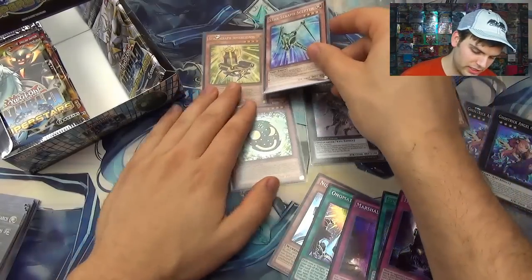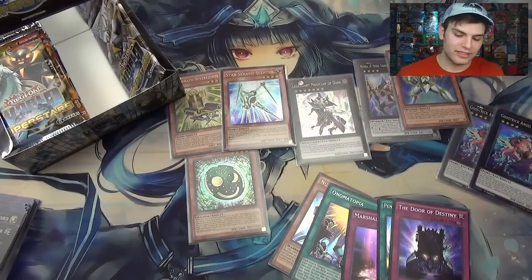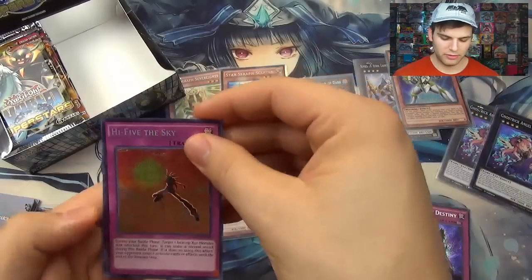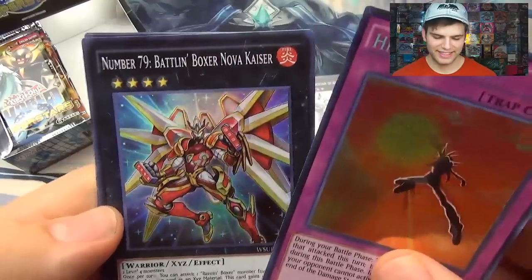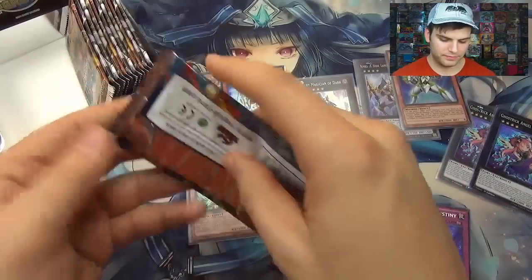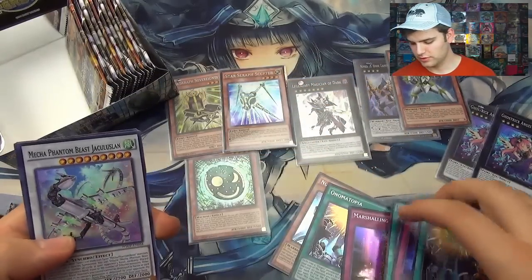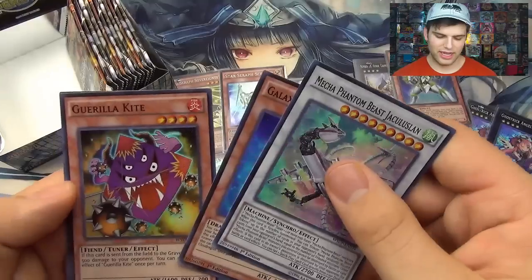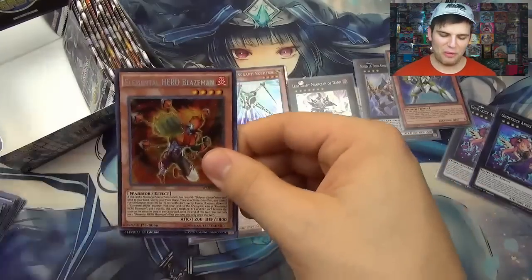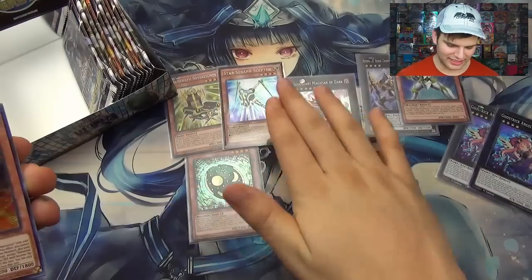That is already pretty amazing. We're trying to pull now the Legendary Dragon of White and Gagaga Sister — we still haven't even gone through half the packs. We might even be able to get some doubles of these epic cards. Number 79 Battling Boxer Nova Kaiser, Photon Stream of Destruction. Two Onomatopias, Galaxy Eyes, Gorilla Kite. And then, oh baby — Elemental Hero Blazeman! Is this box really that good? This is crazy.